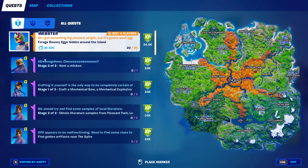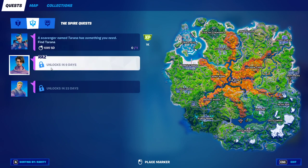Basically, if we go to challenges and go back to the Spire Quest, as you can see we've got a bunch of challenges here. One of the challenges is: a scavenger named Terrayna has something you need. When you actually do this challenge, you'll get 1,000 XP. And once you complete this challenge, you'll have to do this challenge which is for the Raz skin. In 9 days, we're going to find out what this challenge is for the Raz skin. And when you guys complete this challenge, you will actually unlock the Raz Glyph skin.